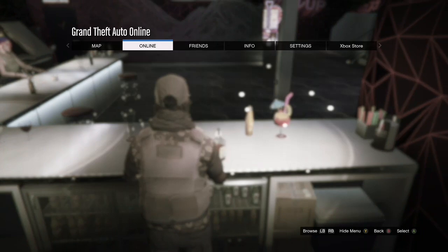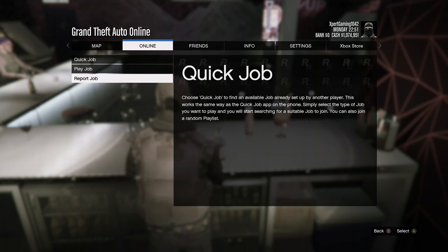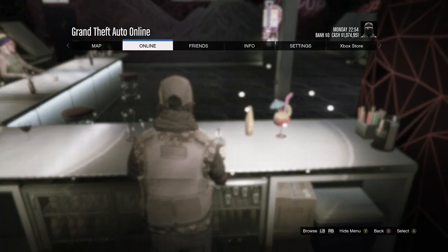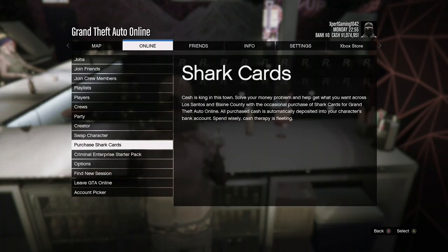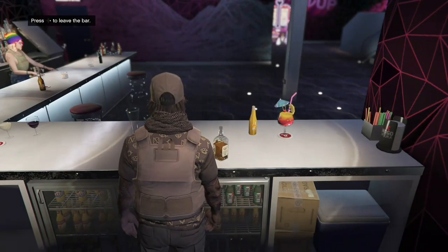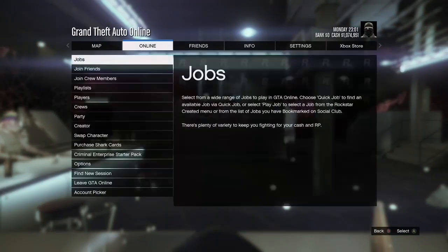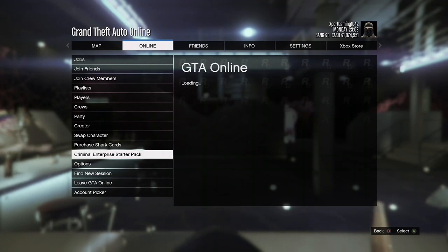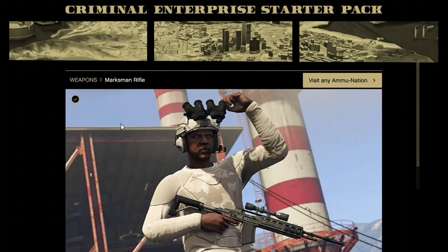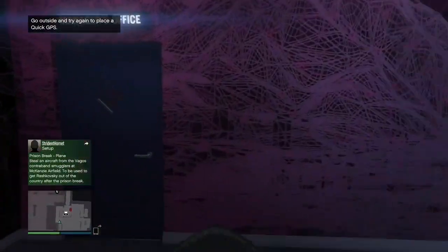Once you've done that, press start again, go to criminal enterprise starter pack, back out, go to jobs, go to play job, go to Rockstar created, go to any job, press start, press A, accept, press start again, go to online, go to purchase shark cards, back out, back out again, press start again, then go to criminal enterprise starter pack, go down to weapons, click on weapons, then go to marksman rifle, and click on the photo. Then you will be unfrozen and should be able to walk.